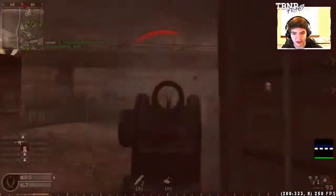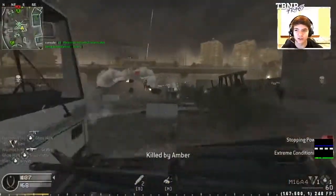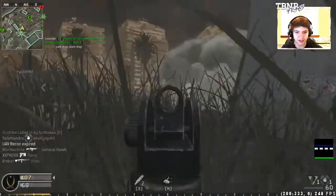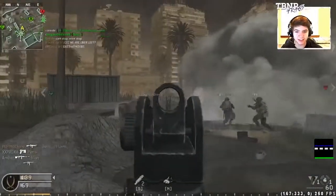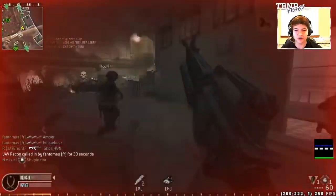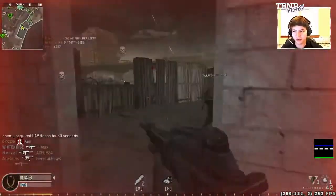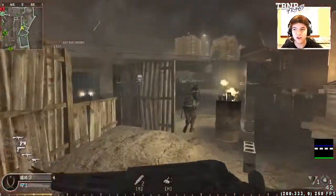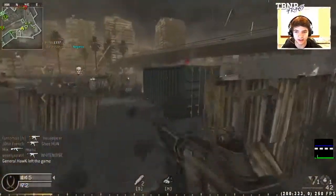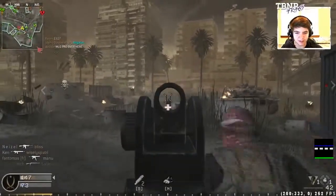32 and 5 — you know, it's an alright score. Let's be honest here, it's alright. 32 and 5, I could do better. And that's disappointing to me, because I know I could do better. If I can do better and I'm not, I'm disappointed.